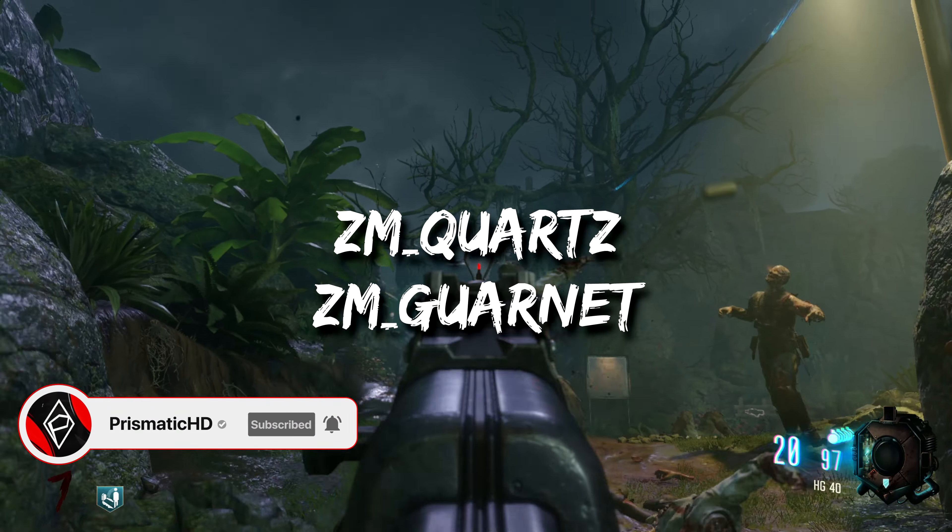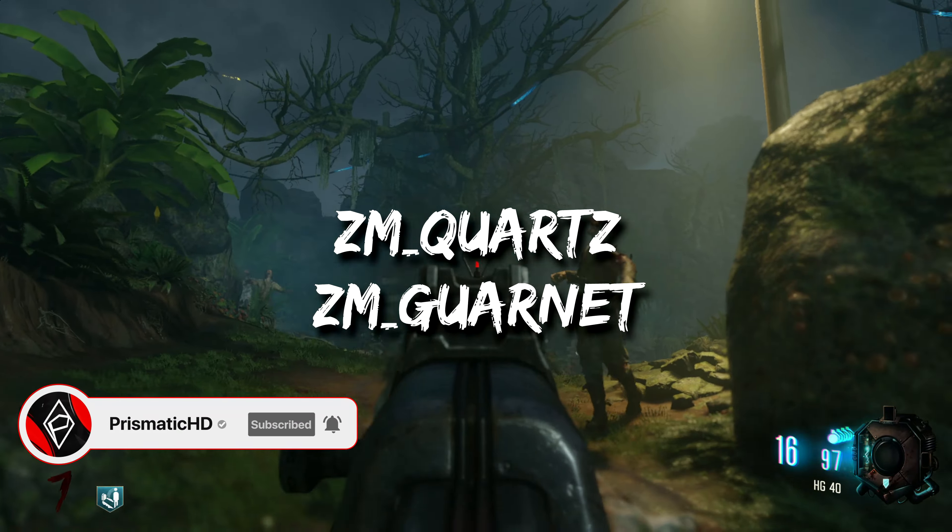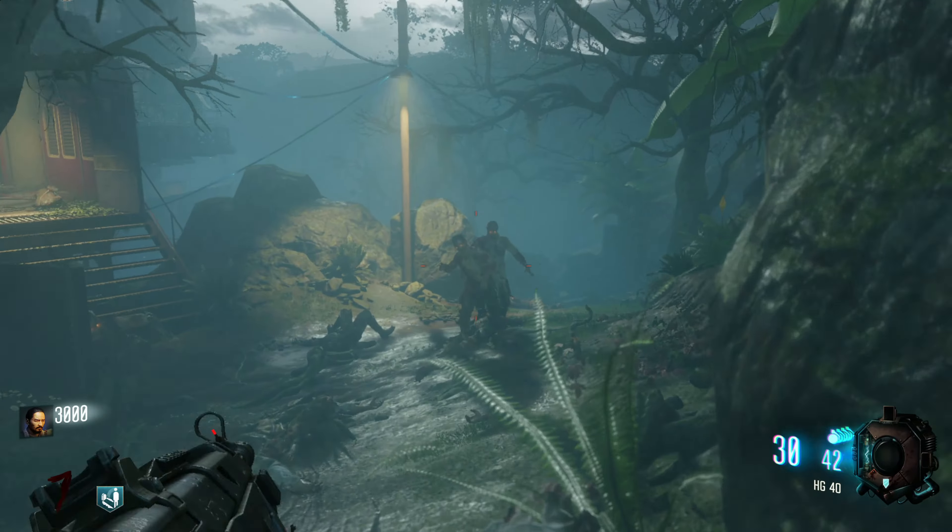These maps are codenamed ZM_Quartz and ZM_Garnet, and both maps are set within the 1990s. ZM_Garnet is rumored to take place within a town and/or city, and includes details such as a bank, a church, and a police station, and is rumored to include zip lines like those in Mauer der Toten.